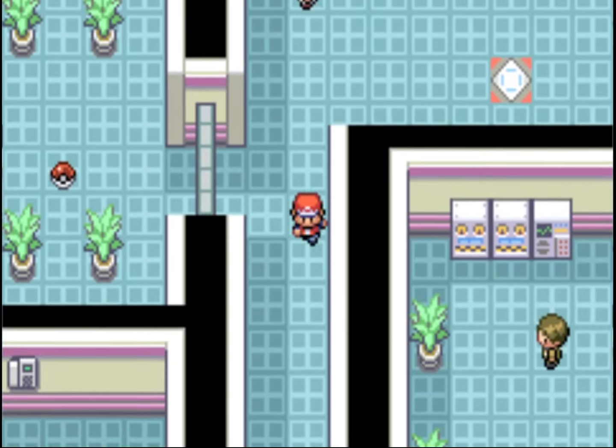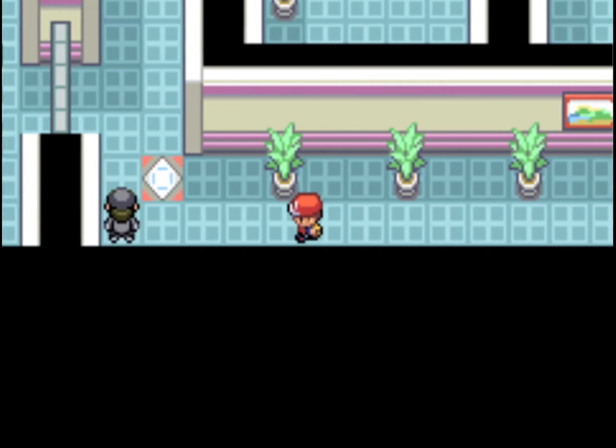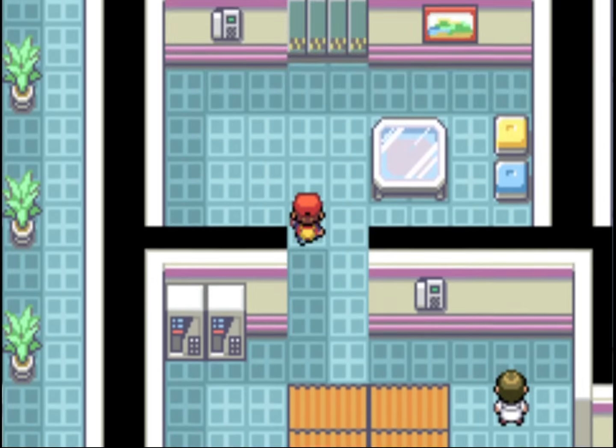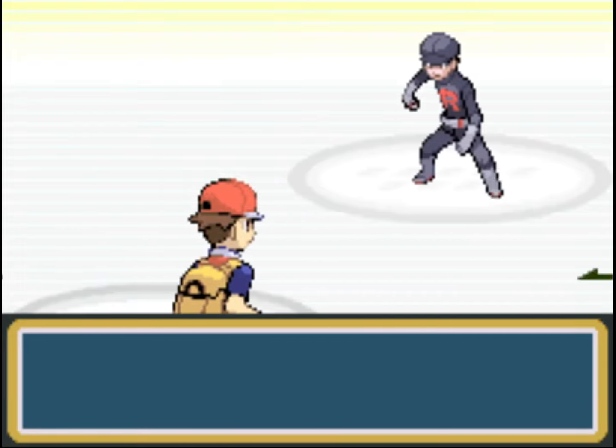Flying back to Celadon City, we're going to head right and use our Tea. If you couldn't get through this gate, go into the building with the lady with the Tea — it's in Celadon City, pretty close to the Pokémon Center. We're heading up into Silph Co. We'll go to Floor 5 to get the Card Key, which is used to open the locked doors. There are also some beds here where you can talk to the lady to heal up — just like a Pokémon Center would — which is really good since there's a difficult fight coming up.